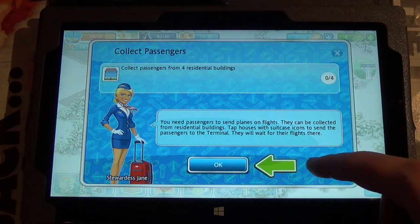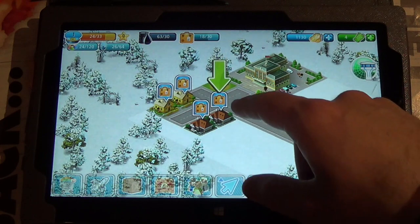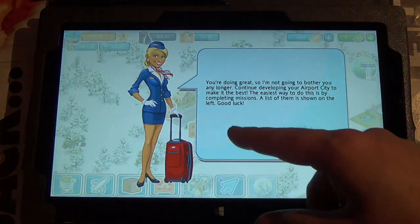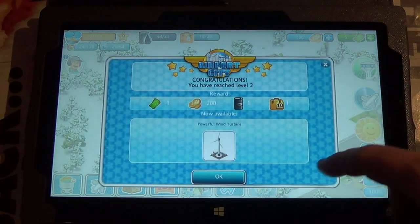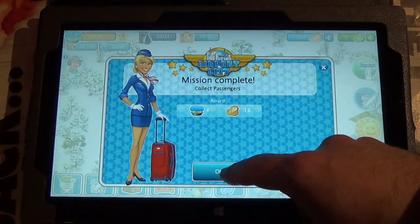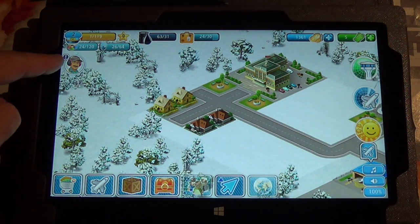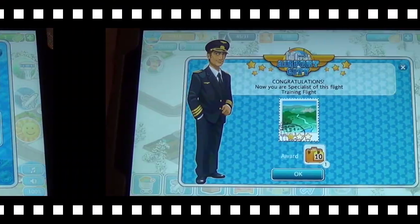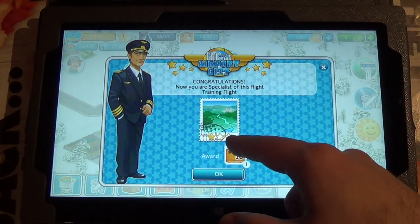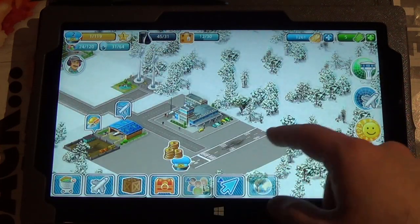Now I have to collect passengers. Here's what's cool about Airport City: it's not just a little airport management game, you actually have a real city to deal with. Residential buildings produce passengers — that's what these suitcases are. That's the end of the tutorial. I've leveled up. Over here you can see missions that pop up. Now that I've made this single flight a certain number of times, I've filled in a star for it. You can do that up to three times and you'll get awards each time. So that's worth doing.